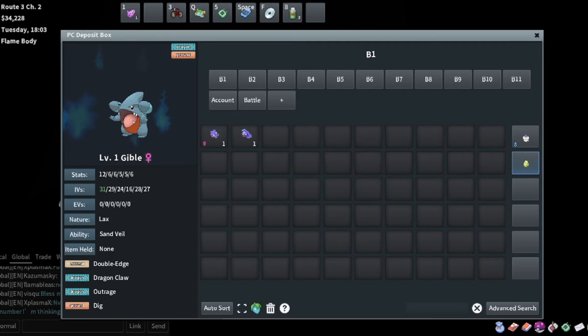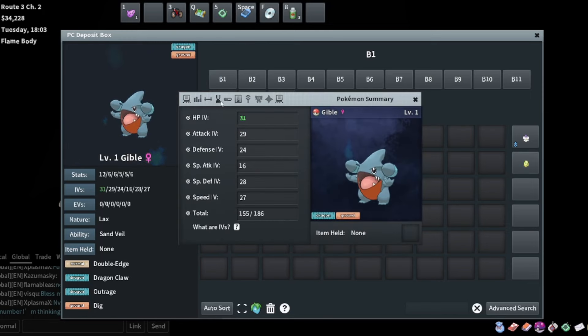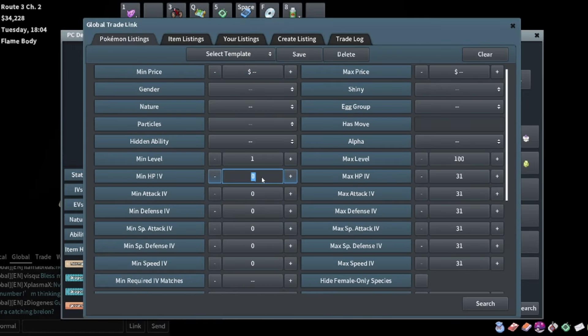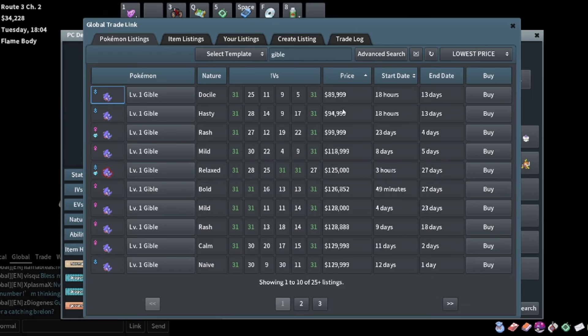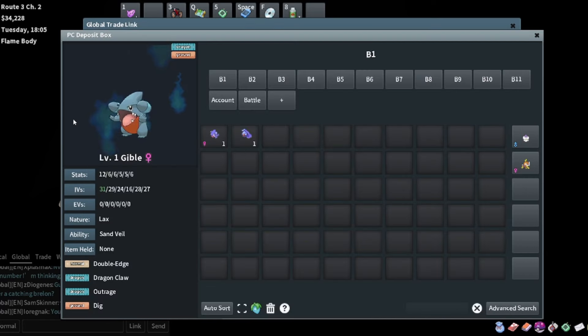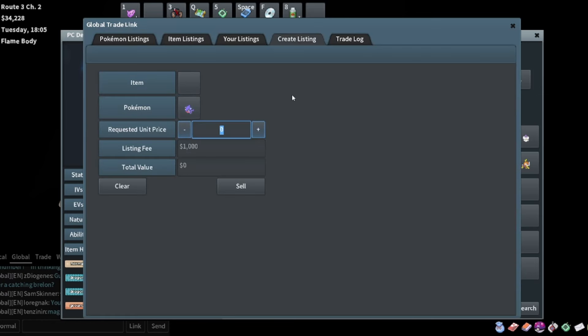Some mons hatched so let's list them. This Gible - I spent like 35K to make this entire thing and I'm pretty sure it will sell for more. Checking Gible with 31 HP and 25 attack, 25 speed - looking at 90K. Mine is also female, this one's male, mine's got nice stats. I didn't get any good nature but I built this for like nothing, so I'll try listing it for 70K.